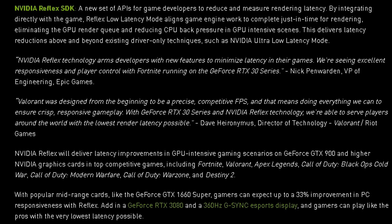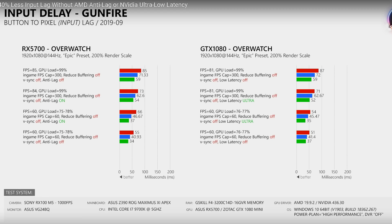With popular mid-range cards like the GeForce GTX 1660 Super, gamers can expect up to a 33% improvement in PC responsiveness. Add in a GeForce RTX 3080 and a 360Hz G-Sync eSports display for even lower latencies. Now, I'm not entirely sure what they mean by that, but here are a couple possibilities. Is it the card itself that's going to give you lower latency, or is it lower latency because of the reduced GPU load since it's a more powerful card? Generally, if you get a more powerful card, it's going to lower the latency.